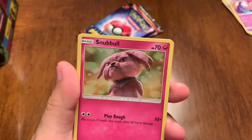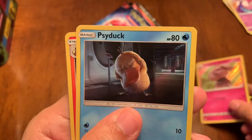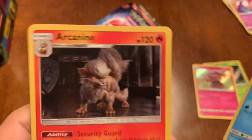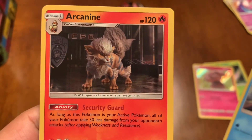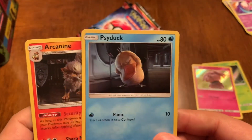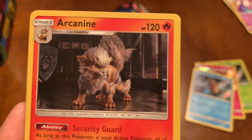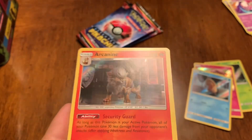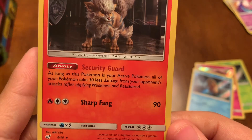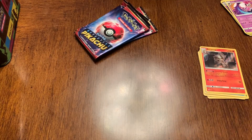We got Morlul, and then Snubble, Psyduck, and Arcanine. Oh my god, that looks awesome — that's really cool. That's Psyduck. Arcanine looks dope though, look at that. Holo. Security Guard. Sharp Sting. Wow, that's awesome.